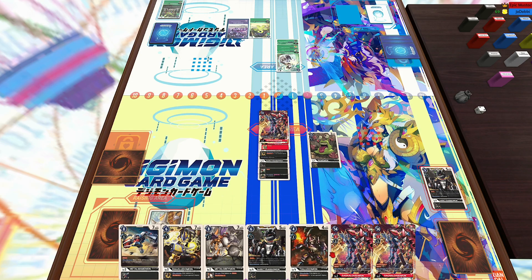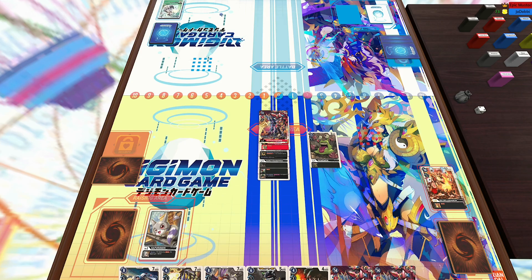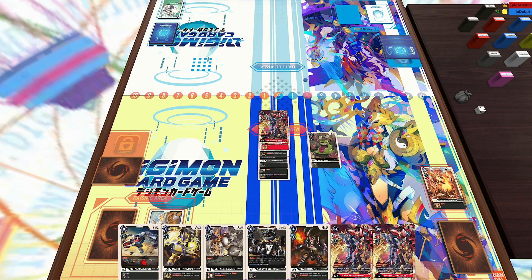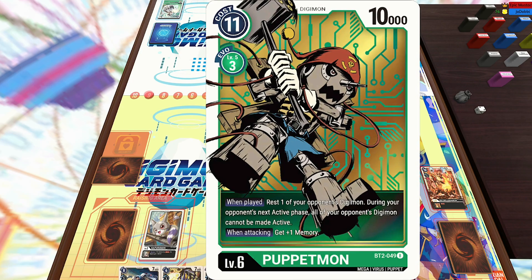Now my opponent is going to run into security — that Dark Tyrannomon — with his Wyrmon, reveal the top three. And then we saw a lot of interesting cards. He's actually playing Necrophobia, which is kind of cool, especially because he can bring back Arukenimon and go straight into MaloMyotismon with that. So he's going to attack with the Gargomon and then run into that Bryludamon in my security. He's going to hard-play the Puppetmon for 11, leaving me at eight memory.